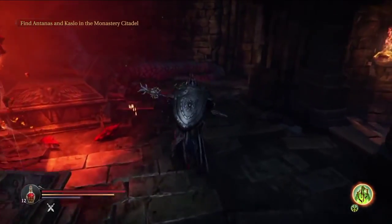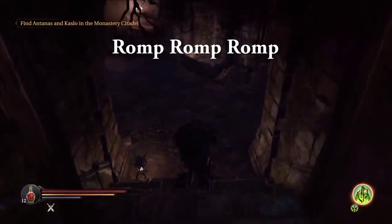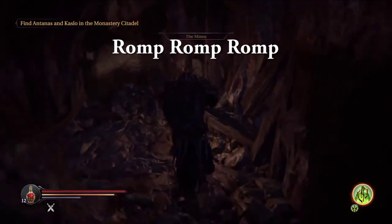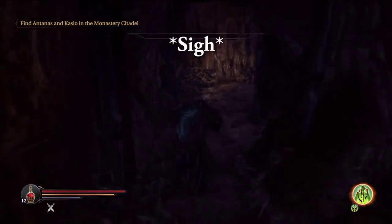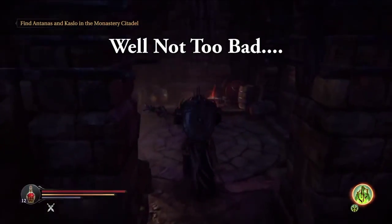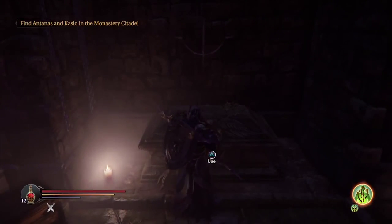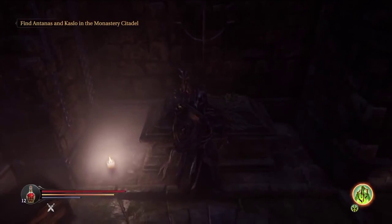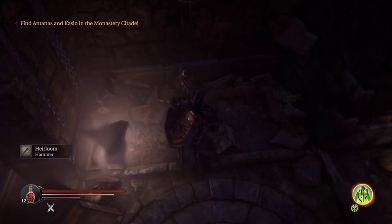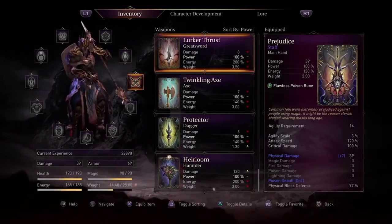Next thing you want to do is go to the bottom of the catacombs to the mines. Place it upon this tomb and you'll be able to upgrade it so it does every type of damage except poison, which is pretty cool. This is extremely useful if you want to get the Annihilator boss's special drop before New Game Plus.